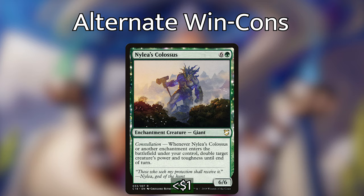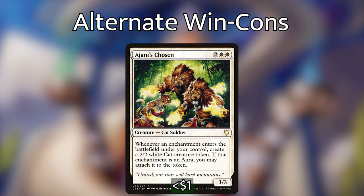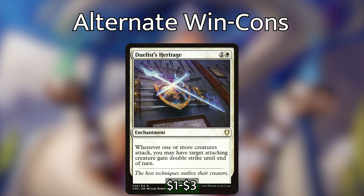We then have Nylea's Colossus, which has a constellation ability: whenever it or another enchantment enters the battlefield under your control, double target creature's power and toughness until end of turn. If Tuvasa is on the table with a couple enchantments and we drop Nylea's Colossus, we double Tuvasa's power — and if we have a bunch of enchantments in hand we can double her a couple more times that turn. This can end the game very quickly. We also have Ajani's Chosen, which whenever an enchantment enters the battlefield creates a 2/2 white cat creature token; if the enchantment is an aura, we attach it right to the token. We're really playing this card to make a bunch of cats. We also have Duelist's Heritage: whenever one or more creatures attack, we may give target attacking creature double strike until end of turn. If Tuvasa is at 10 or 11 power — which is not difficult in this deck — double strike plus commander damage will just take an opponent out.